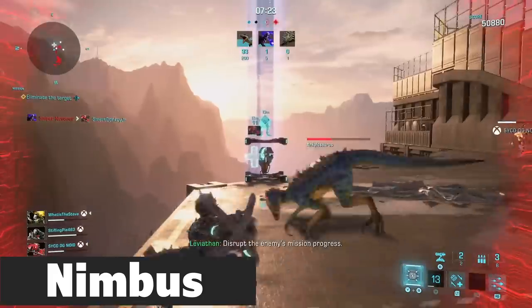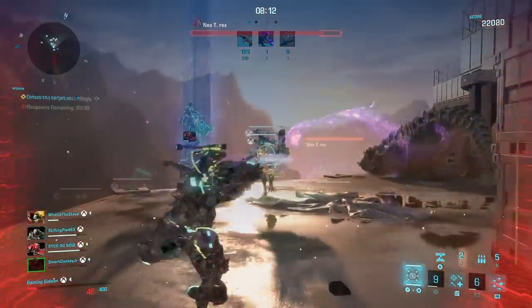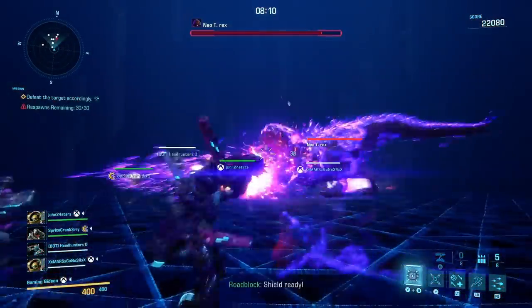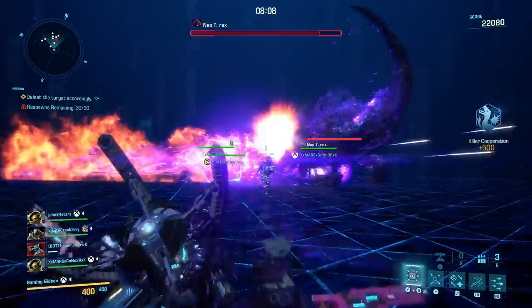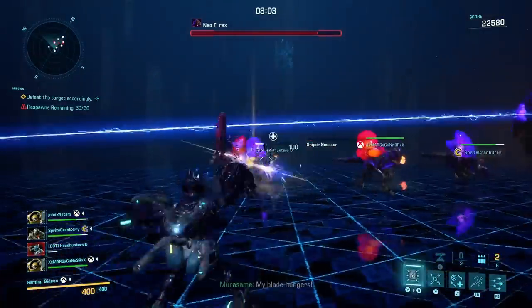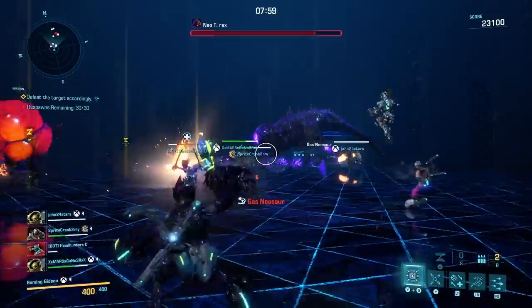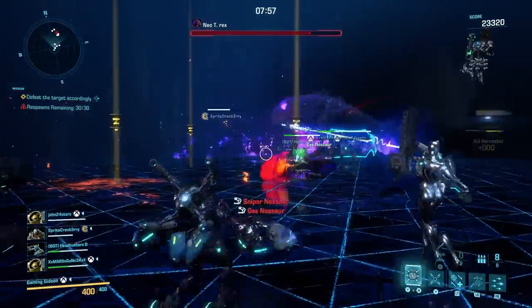Nimbus's Hologram actually revives downed players if it runs into them. Use it to pick up your teammates while focusing your healing and damage elsewhere — it's not just a simple teleportation move. Additionally, Nimbus deals great damage and has a long range. She's a switch hitter and should be used as one, never staying in a single mode for the whole game.